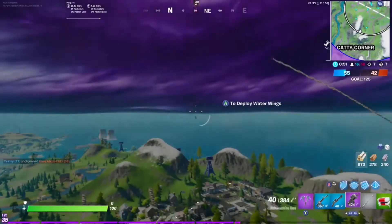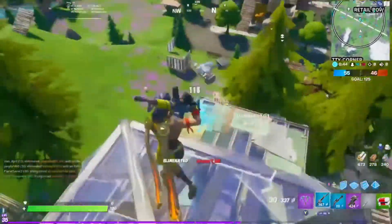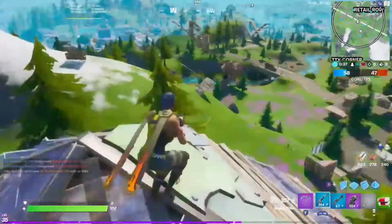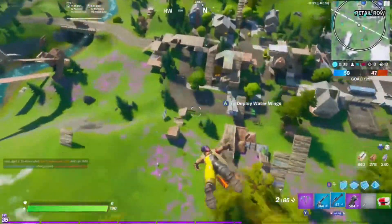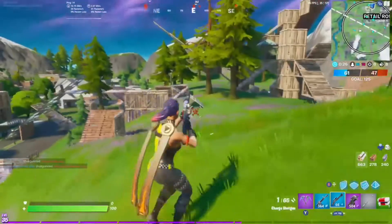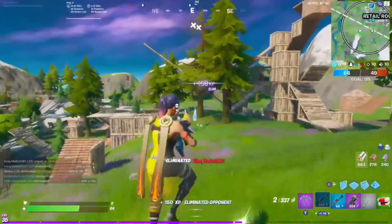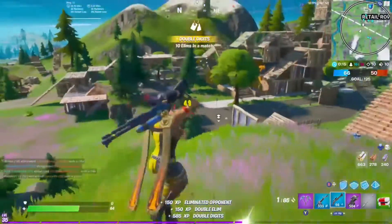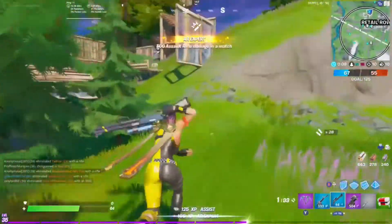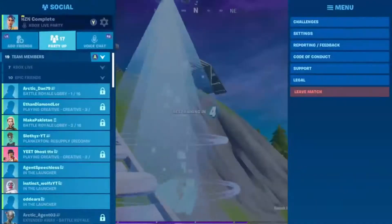Now I want to talk about the new locations on the map. I actually quite like the new locations — I much prefer them to last season's and Chapter 2 Season 1. This season, I kind of feel like I'm going to be satisfied with it for the entire season. Also, there is the Fortilla, which is kind of in the Battle Pass screen — when you go in there, that is actually the Fortilla. I think it's pretty cool — I'd give it a 7 out of 10, but I would give it an 8.5 if it weren't for the sharks.